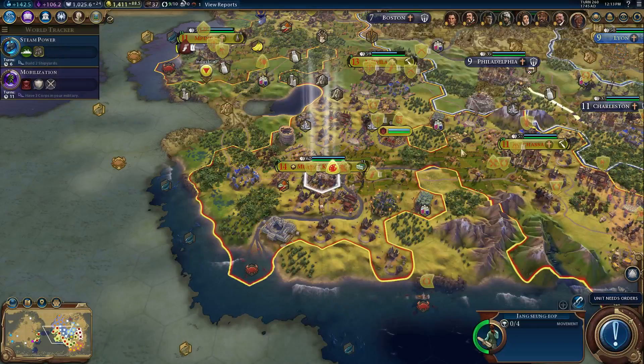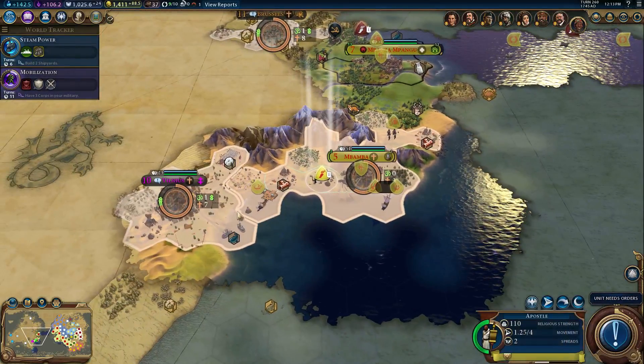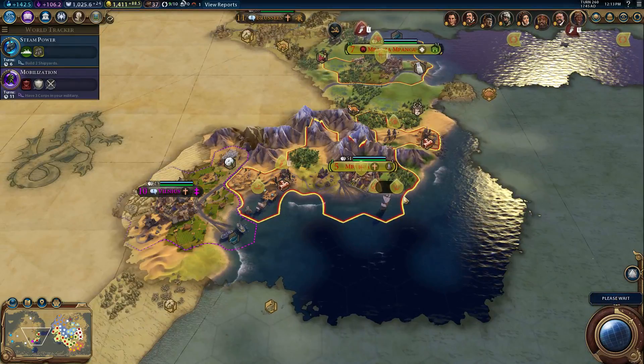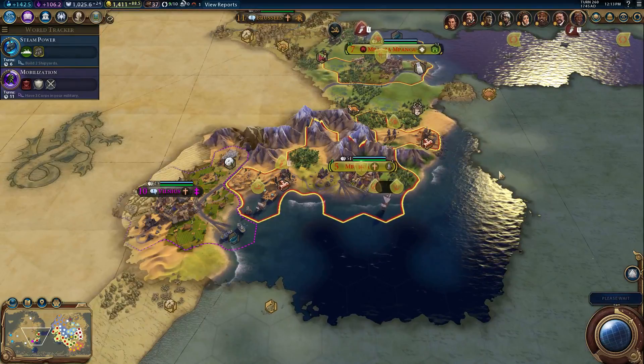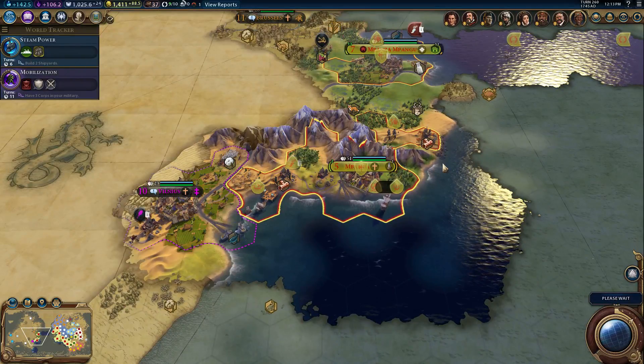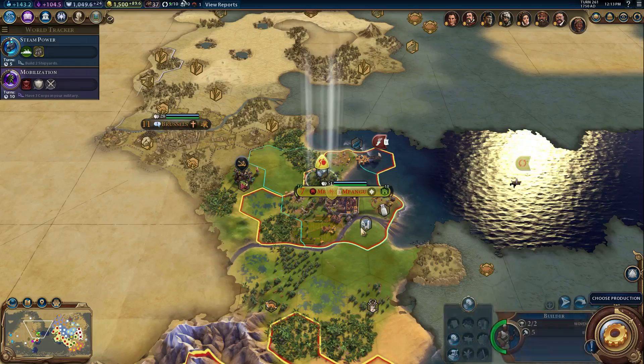Next turn. Doesn't always work out that way, but it is in this one — Congo is doing real well. A religious unit — I was hoping, just hoping that we'd get to the religious units. Good to see that awesome religious map mode where everything turns peach. Not peachy, just peach.